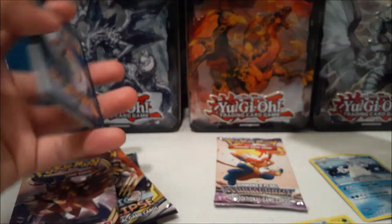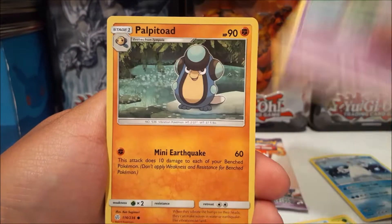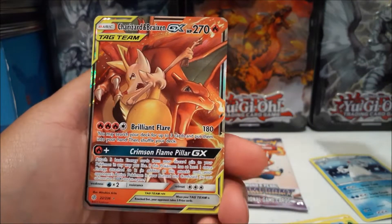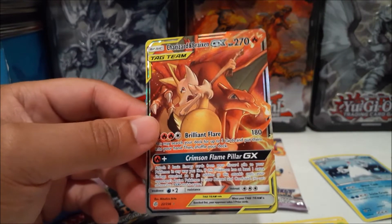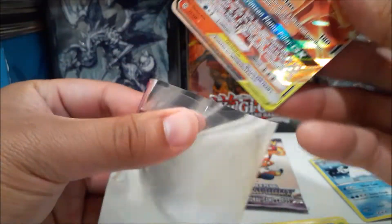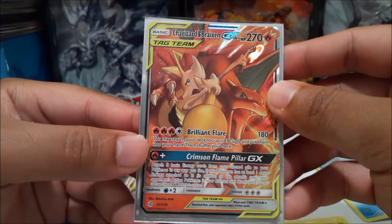Cosmic Eclipse is pretty cool because we also got the Diamond and Pearl Stormfront pack — this set was kind of a throwback to Diamond and Pearl as well. You have the legendaries: Arceus, Dialga, and Palkia. We got a Togekiss reverse, and a Charizard and Braixen foil ultra rare — that's pretty cool. Interesting, I don't think I've pulled one of these from the boxes before. To pull this out from this set — wow.